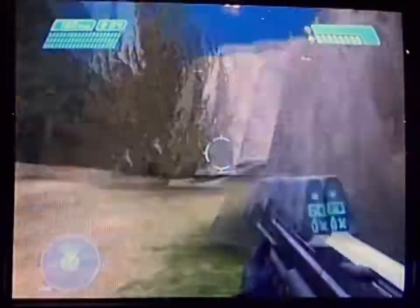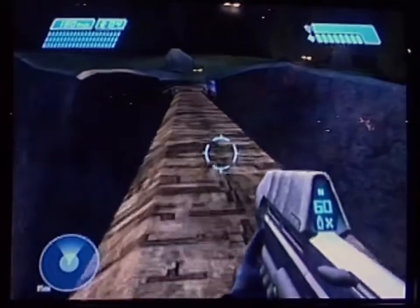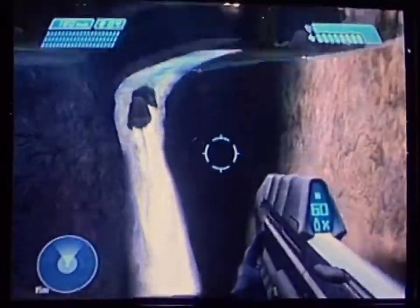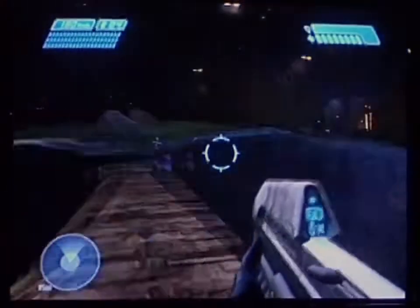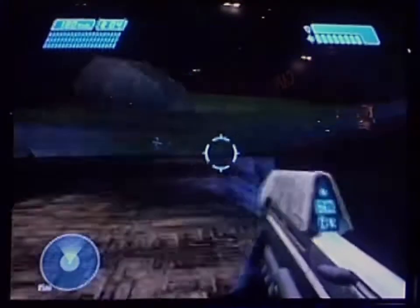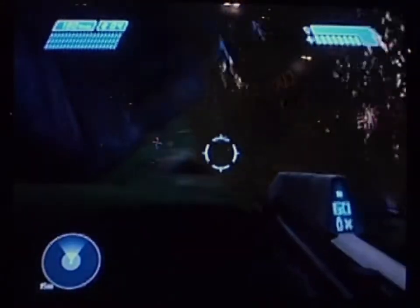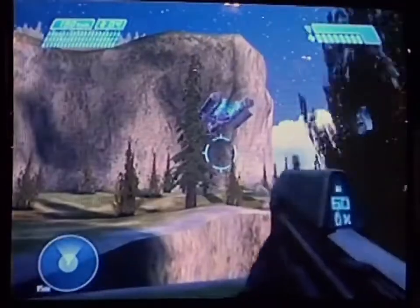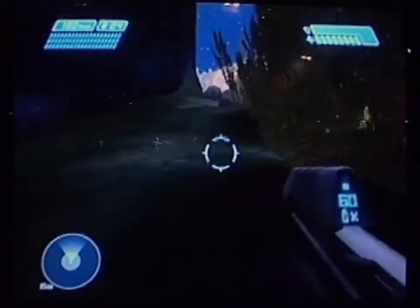We're able to do amazing things on the Xbox in terms of environment — really realistic looking scenes. Here's a Covenant drop ship. They use drop ships to bring in troops just the same way we do. They basically tracked my life pod as it came in and now are searching the area for survivors. I think they've spotted me, so I'm going to hightail it over here and try to get myself some cover.